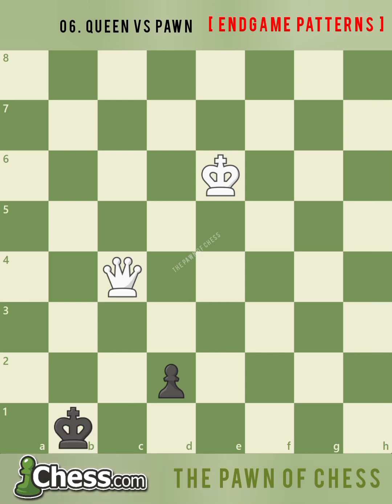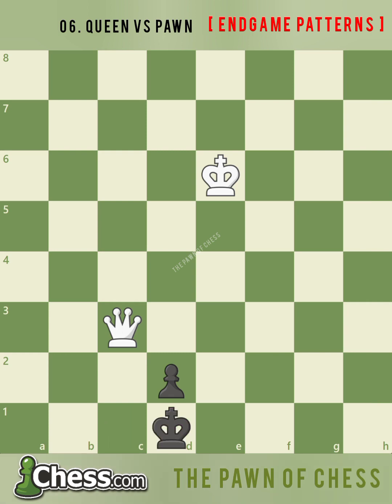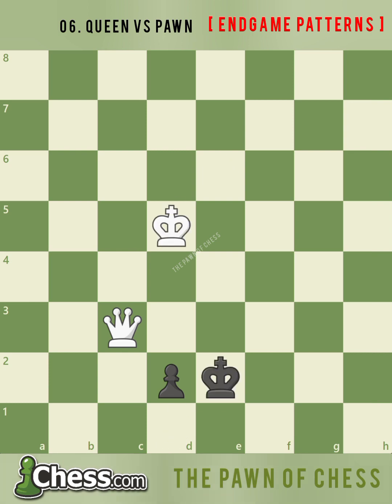White needs to force black's king in front of the pawn again, so white uses a double attack with queen d3 check, checking black's king and attacking the pawn. After king c1, white forces the king in front of the pawn again with queen c3 check. After king d1, white's king gains another tempo to move forward with king d5.